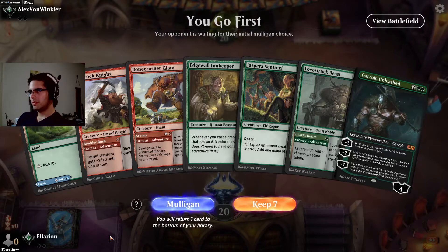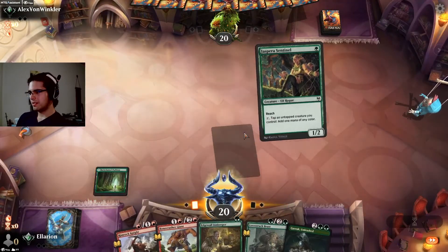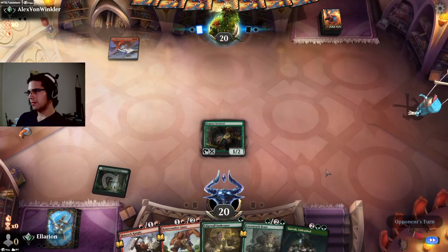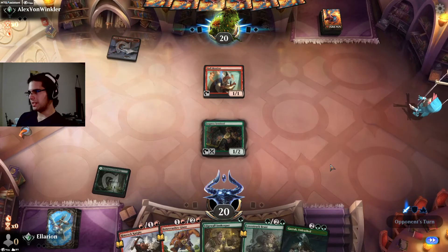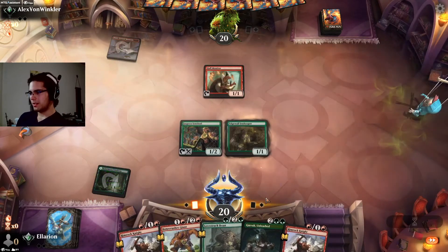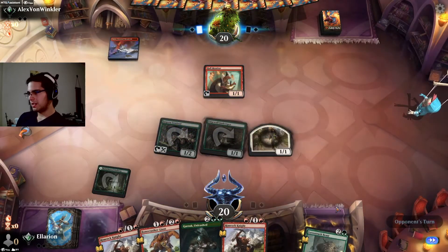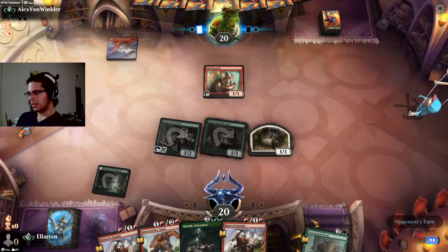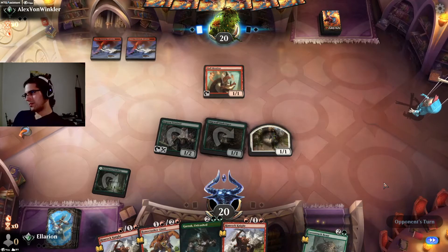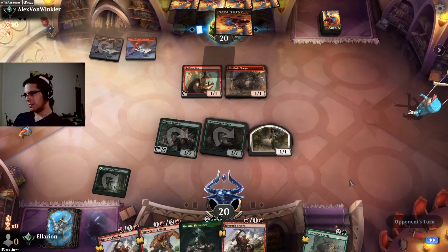We have Sentinel — it's fine. We can keep one-landers with Sentinel, as long as it doesn't die turn 1. No Frostbite. So we get two more bodies on board even without having the second land. The next turn we can cast Rimrock Knight and try to draw into land. If our opponent sees that strategy, they will try to kill the Sentinel. They don't want to trade their Hall Monitor. No blocks.